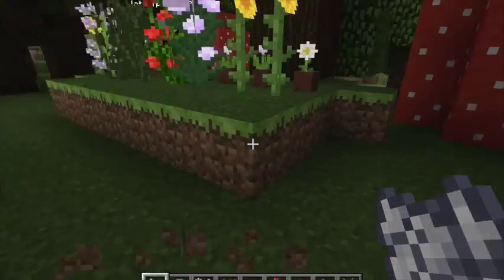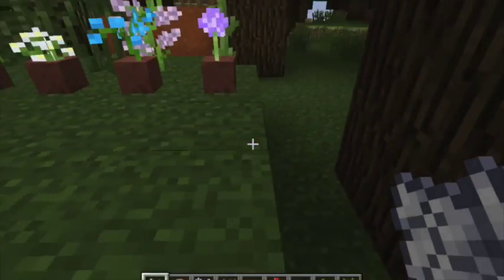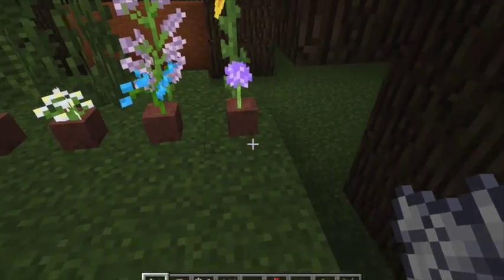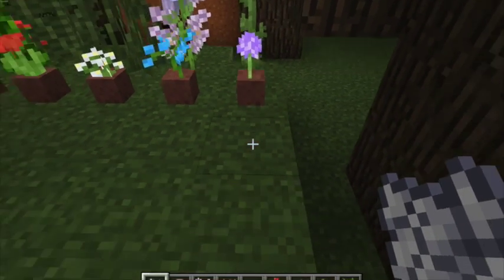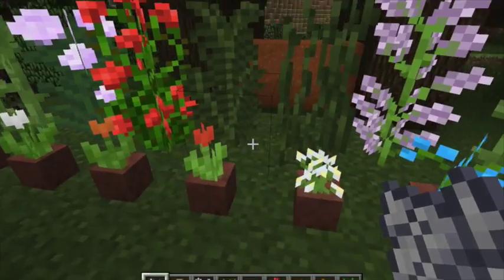First we will show you the new flora of 1.7. This here is the Allium. It is one of the new flowers. It occurs in flower forests.